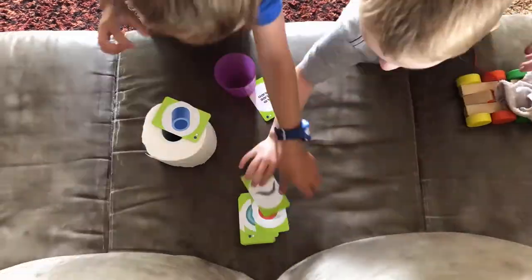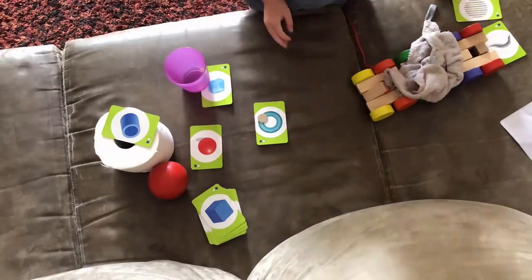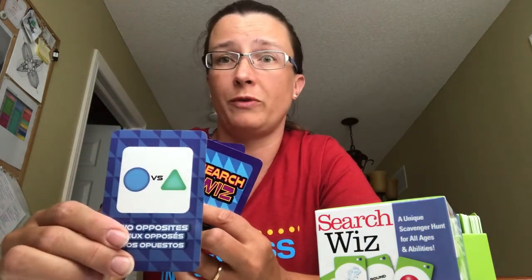The game also comes with a deck of 'Search With' cards, which is another way to change things up. You can draw a card while you're playing and it might say pick up two more cards, so instead of searching for one item now you have to search for three. This is a 'find an opposites' card, so if you have oily you also have to find something that is dry at the same time. Or you might get matching pairs, so now you have to find two oily items.